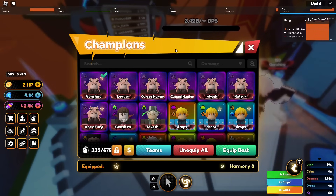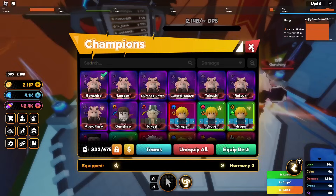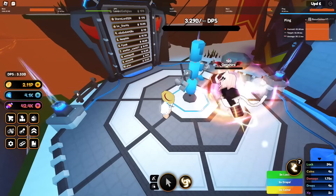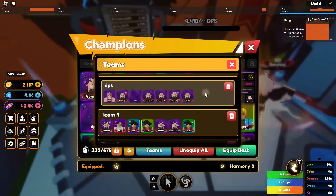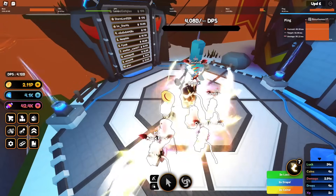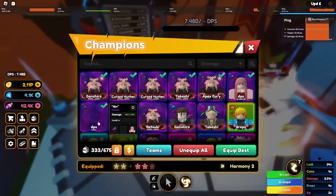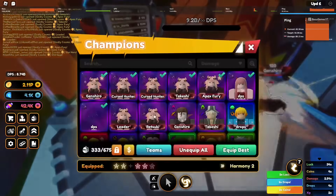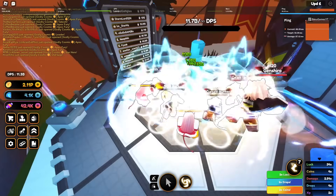Celestial does boss damage, and this doesn't get calculated into boss damage unless they changed that — I'm not entirely sure. Now we're gonna DPS test with our entire team and see the kind of damage we're doing, but we need to change this team up a little bit first.